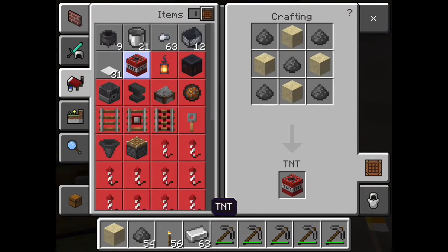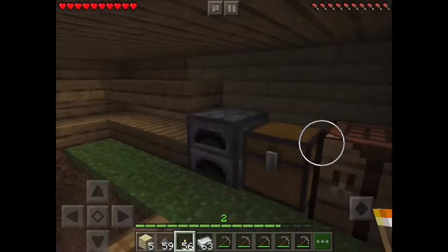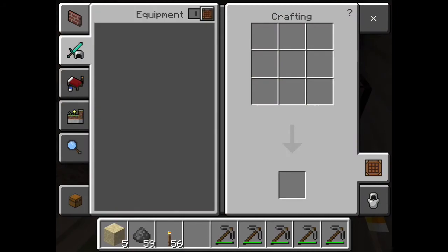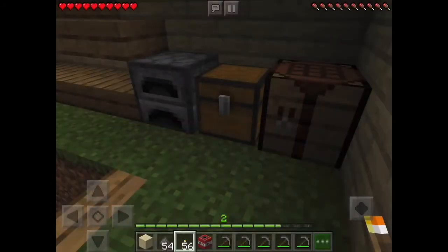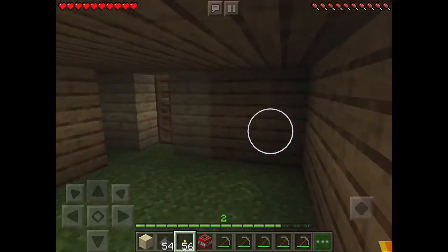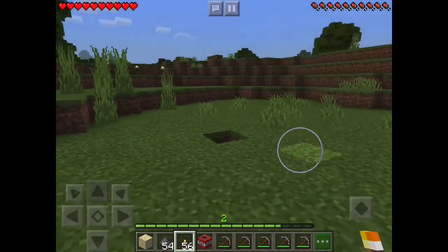See, this is how to craft it. If you have the right materials, then you can find it and just tap it - boom, you have another TNT! It is super easy to craft, but it is hard to kill a creeper.